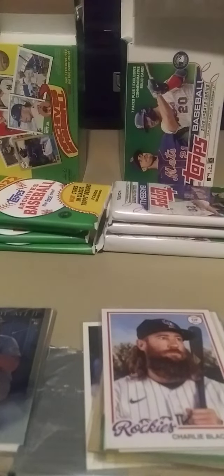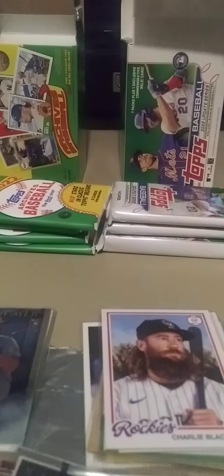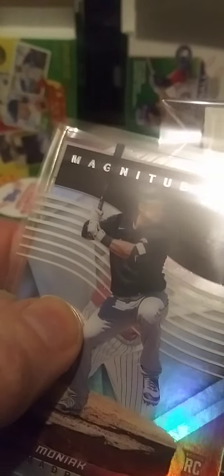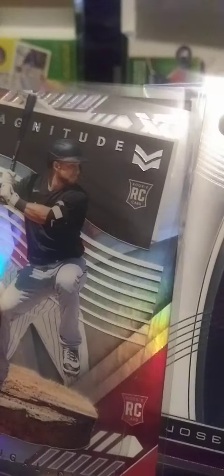I also opened up a pack of my last pack of Chronicles. I'll just go through the Chronicles cards first off. I've got a Magnitude card of Nick Mardolucci and a Rookie card of Mickey Monick. Now, the last video I did on a tablet was kind of rocky, so I decided to go back to my phone. It's a little easier.